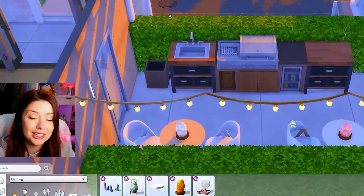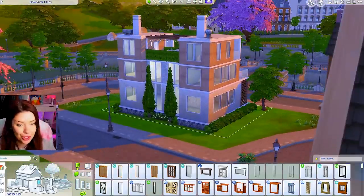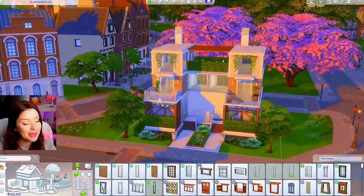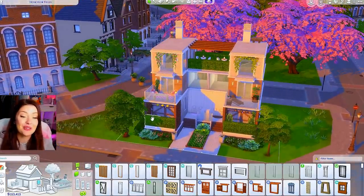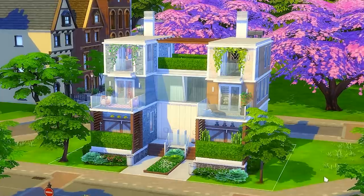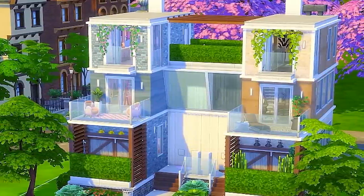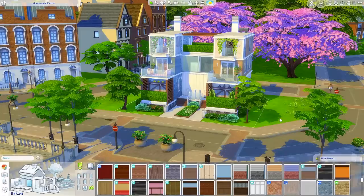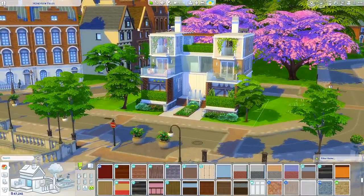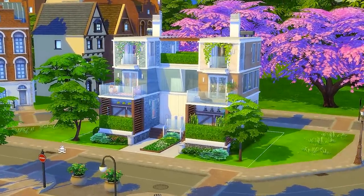I added a barbecue up here from the Desert Luxe Kit. For the back and sides, all I really did was go in with some plain full glass windows. I like the outside, but I really want to go inside so we can see these differences really pop. So I went back in after finishing and actually changed the colors of the one side to match more of the pastel vibe — very subtle change but I really like how it turned out. I went in with this Vampires brick in a blue swatch combined with Eco Lifestyle stone also in blue.